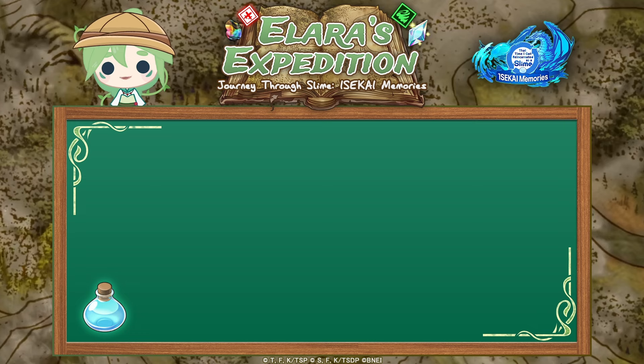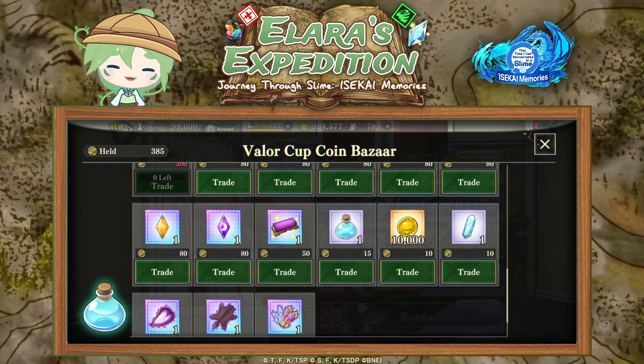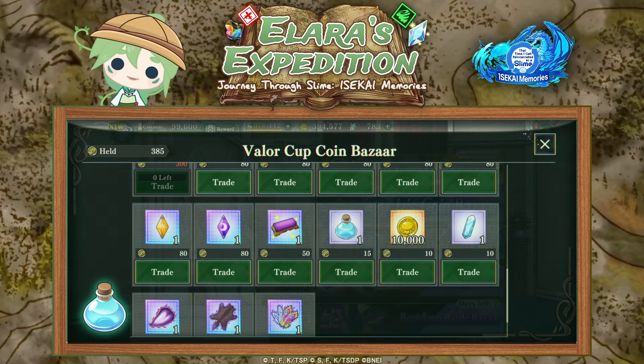For more advanced players who have already unlocked Valor Cup and Loop Loop, once you've farmed a lot of these coins you can also exchange these for stamina pots — a relatively cheap way if you don't aim to get other rewards.